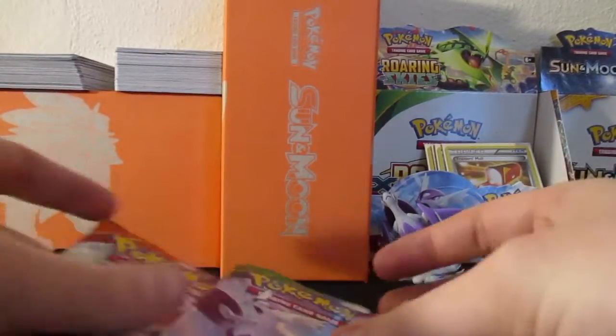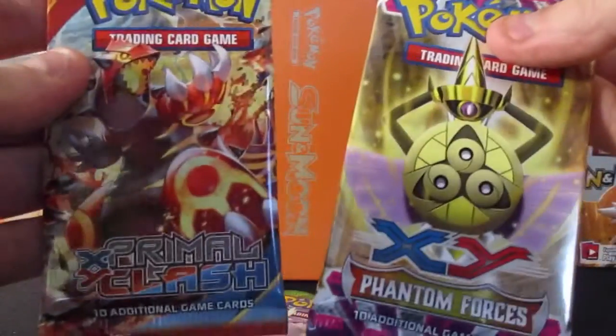So let's get into the packs. We got two Roaring Skies, Phantom Forces, and Primal Clash. Let's open up Primal Clash first.